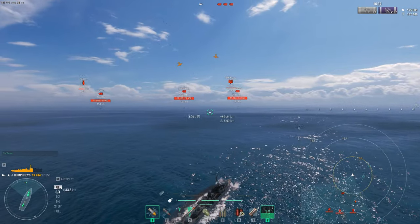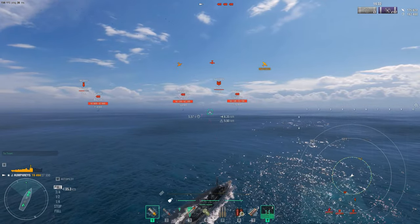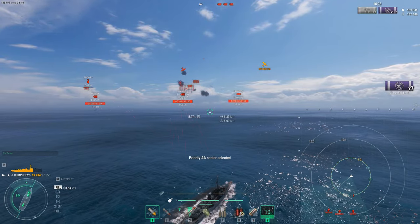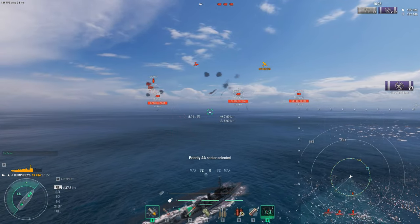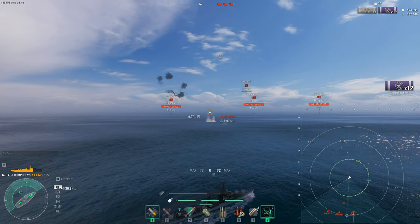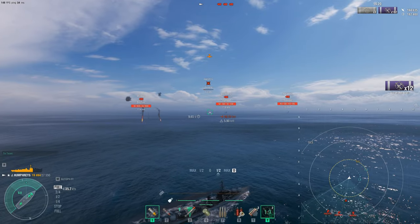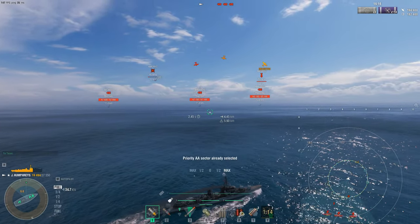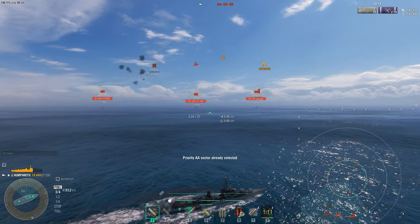Here come the dreaded skip bombers. Let's see how they handle that. Defensive AA still active. At 5.7 kilometers — there we go, 6,700 damage, very very powerful surprisingly. We knocked an entire squadron right there. So pretty good — with DFAA active we're getting those flak bursts. You're getting about five plus one plus two, so about eight salvos.